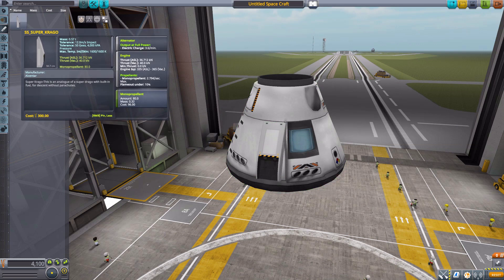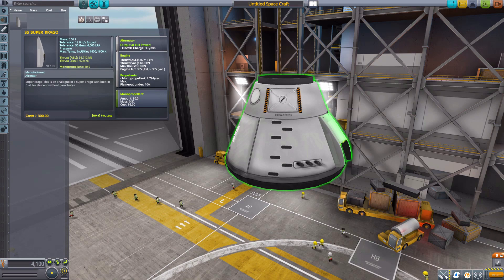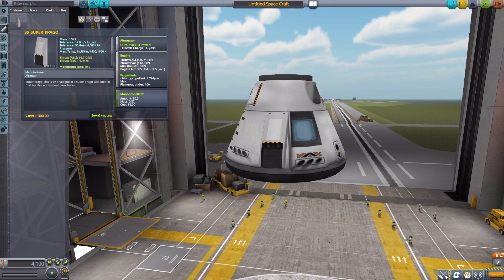The SS Super Krago is a fun descent engine to attach onto a Command Pod, lander, or anything else of that variety. It has a built-in alternator for electric charge, a max thrust of 40 kilonewtons, uses monopropellant at a rate of 2.79 per second, and has an onboard monopropellant tank holding 80. With four of these, you can actually take off from the planetary surface with a Mark 1-2 Command Pod and fly it around. It's a fun little engine you can add for any sort of descent stage, either to land without parachutes or to assist the parachute with a larger payload.